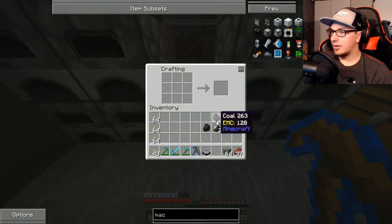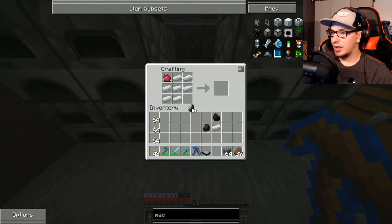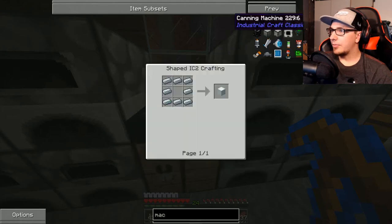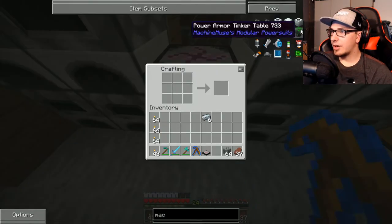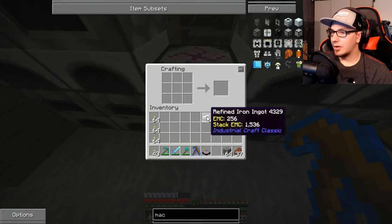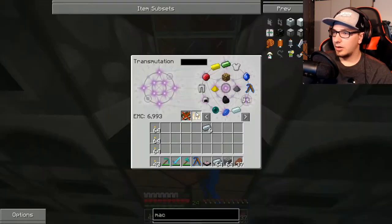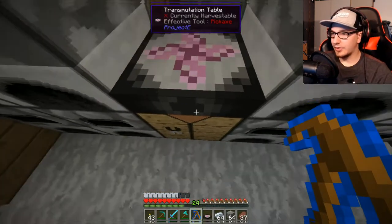We can put this in there. Now this will learn it. Now I need to make the machine block, which I'm not in a crafting table. I don't have enough. I need refined iron. Okay, that is not the crafting table. There we go — machine block.